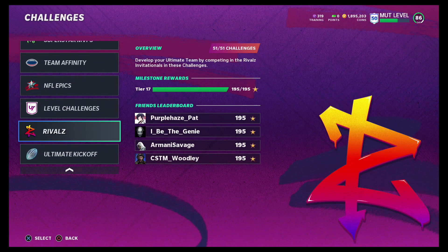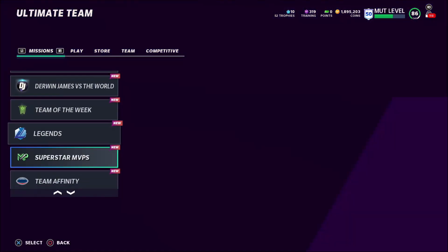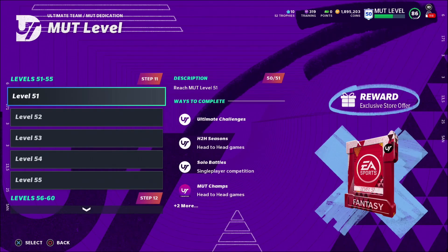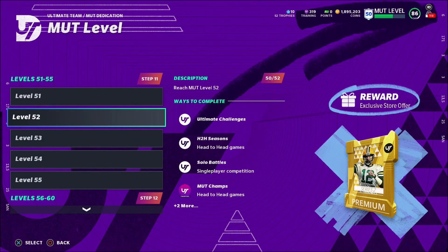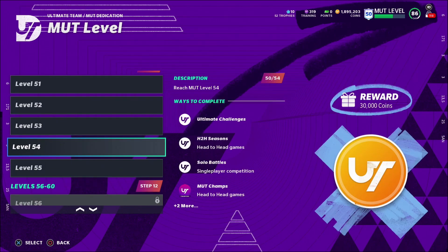The Rivals method is the fastest way to level up as of right now. I highly recommend you get to max level as soon as you can, because you'll be getting level rewards. Once you reach level 51, you get a fantasy pack where you can pay money for it — I am no money spent, so I probably won't get that. Level 52, you get a gold premium pack. Level 53, you get a power pass, which is kind of weird — usually you only get power passes every 5 levels, but we'll take it.